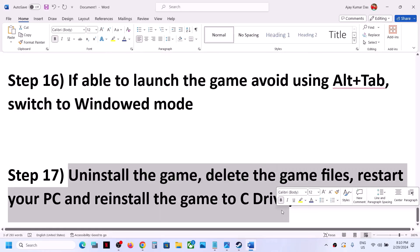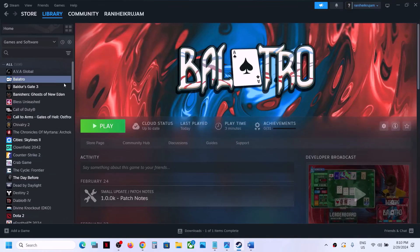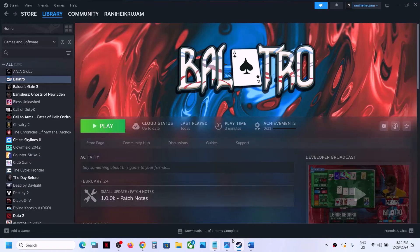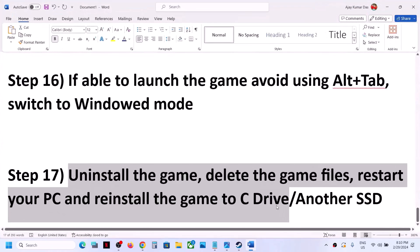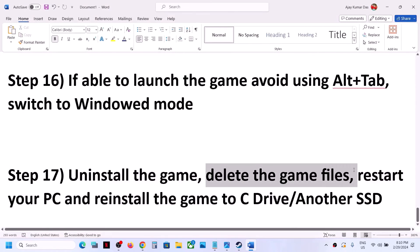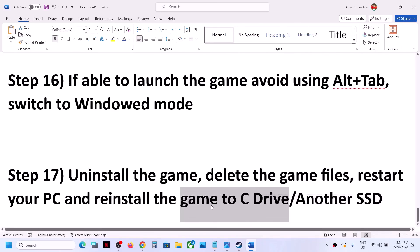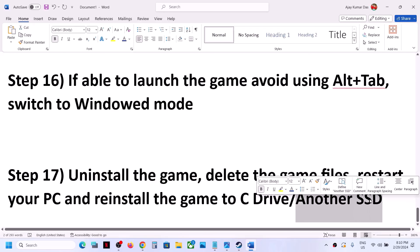The last step is to uninstall and reinstall the game. Right-click the game in Steam, select Manage, then Uninstall. After uninstalling, go to the game installation folder and delete the game folder, then restart your computer. Reinstall the game to the C drive. If it was already on C drive, try installing it to another SSD and check.